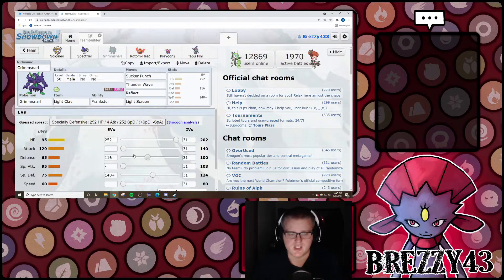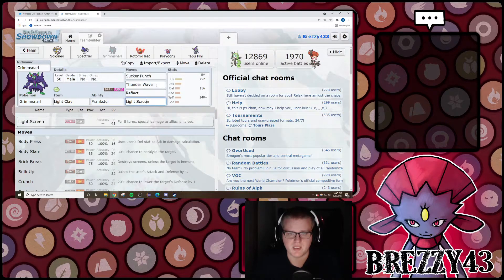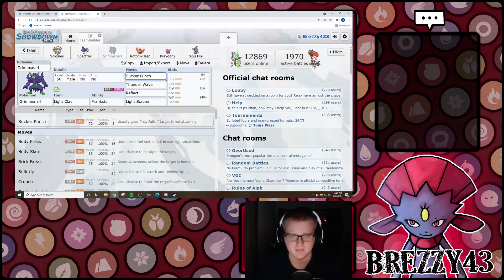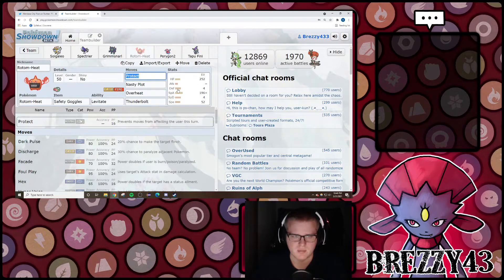This Grimmsnarl set is sweet — super, super good with a pretty straightforward EV spread. Grimmsnarl has Double Screens, Thunder Wave, and Sucker Punch. You can Sucker Punch your own Solgaleo for Weakness Policy activation, but Sucker Punch also KOs Calyrex. So if your opponent sees you lead Grimmsnarl and they're expecting you to set screens, just Sucker Punch them — boom, dead. You take out the restricted in one shot. Grimmsnarl has 120 base Attack, STAB-boosted and four times super effective — it's gonna die.